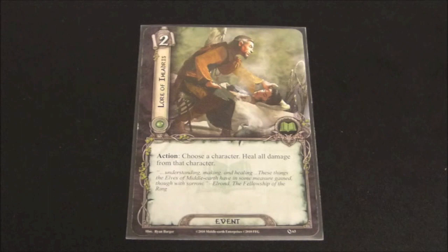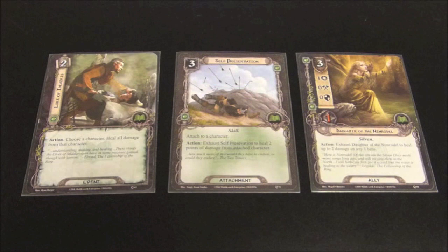For healing cards, Self-Preservation with a cost of three and Daughter of the Nimrodel with a cost of three — for just one extra cost — can heal continuously every turn, two hit points. Lore of Enlodris, though it could be handy in one or two particular situations, if you're looking for healing I think using Glorfindel's ability and those other two cards would be more useful.